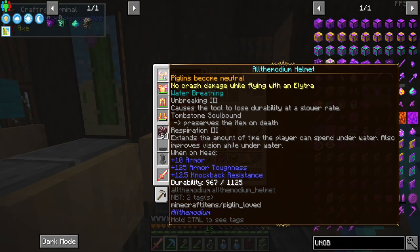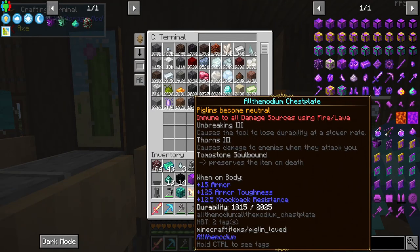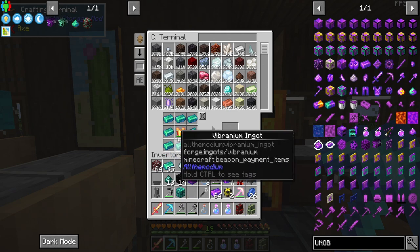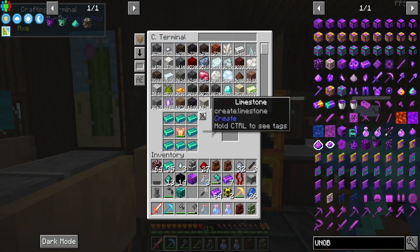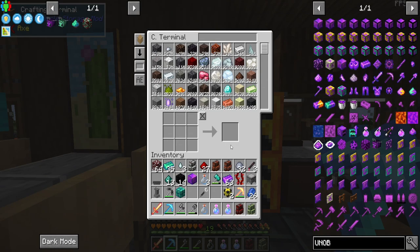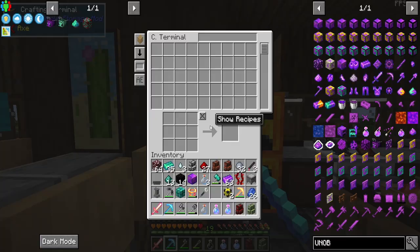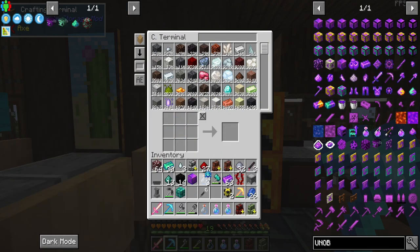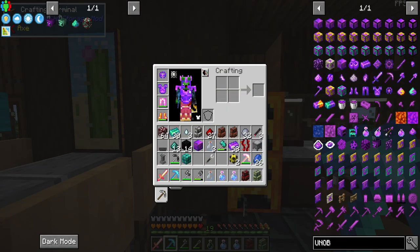That really sucks. So let's go ahead — we are going to upgrade our armor. Okay, chest piece — unobtainium chest plate. That looks cool. And then our helmet — unobtainium helmet! Oh, that looks really weird.